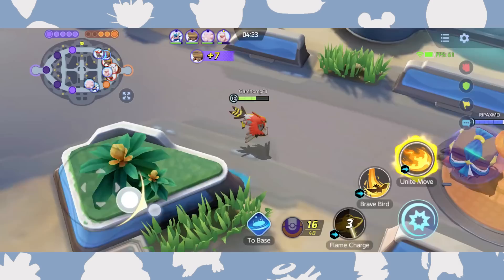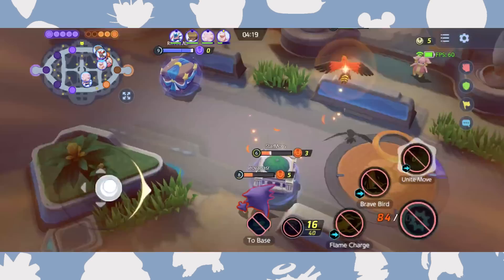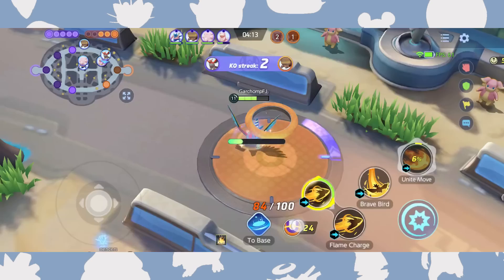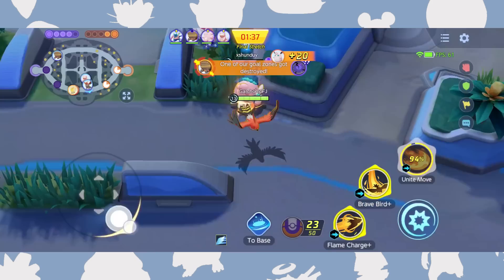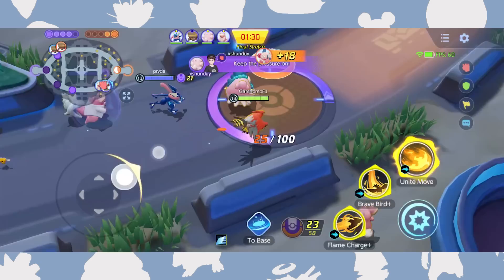With Red Magic's number one priority to deliver you the perfect gaming experience, it's no surprise that using the 8S Pro is as smooth as butter. Playing Pokemon Unite feels as dynamic and responsive as playing it on the Switch. And by using GameSpace features, you can completely customize your gaming setup with a range of built-in plugins. Full disclosure, I've only used the Red Magic 8S Pro as a gaming phone, so if you want to use it as your primary smartphone, please make sure your cell provider is compatible before making your purchase.